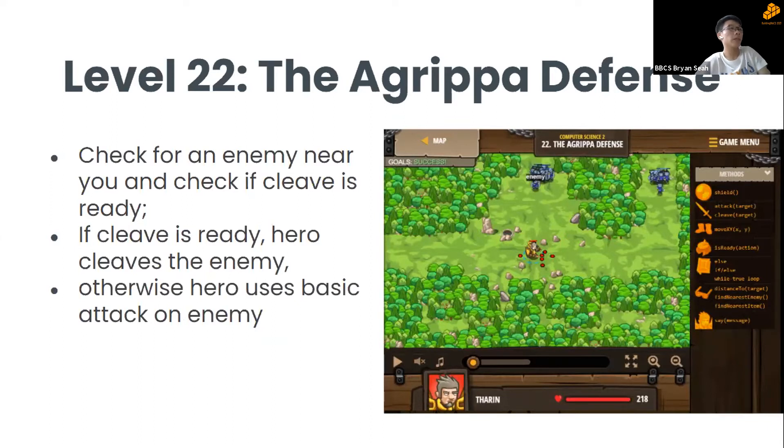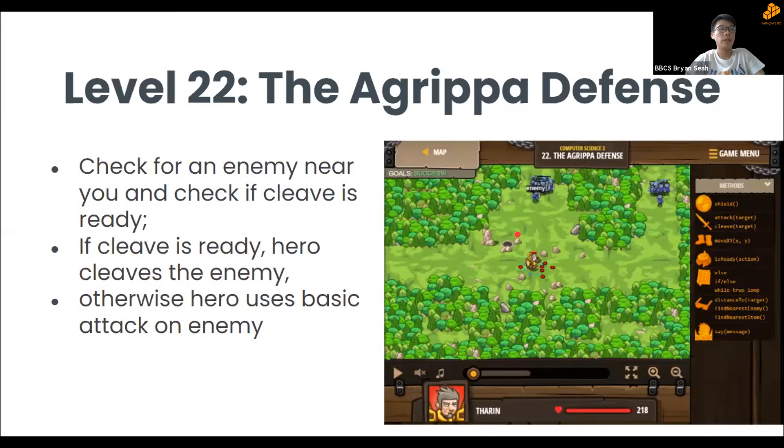Level 22 requires checking whether an enemy is near your character. If cleave is ready, attack the enemy with cleave; otherwise use a basic attack.